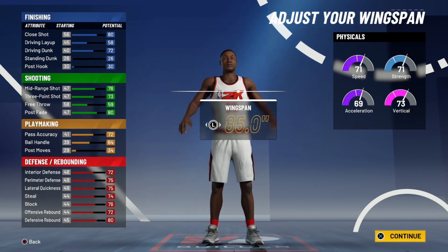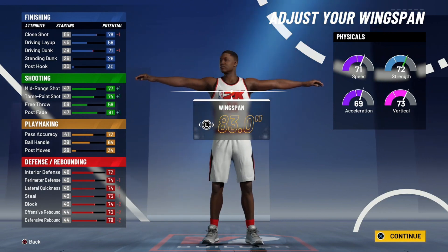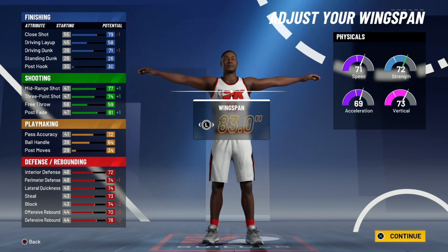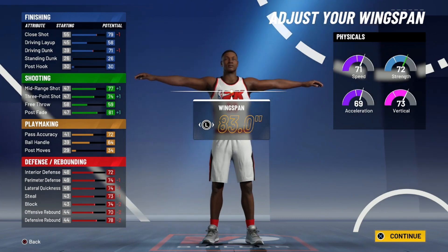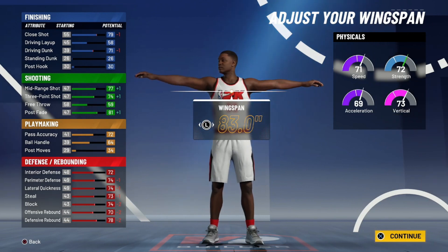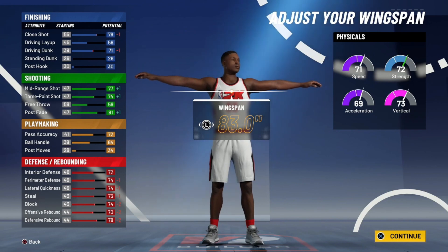Now for the wingspan — this is a defensive build, and usually I don't recommend lowering the wingspan on defensive builds, but in this case it works out just to lower it a little bit. Just put it down two, just like that, to 83 inches. You can see a few of your defense stats go down either one or two, but that's not a big deal — they're all still in the 70s. Your shooting is also in the mid-70s. Mike Wang said on Twitter recently that you need to be in the mid-70s to be able to green shots consistently, so 74 is right in the middle of the 70s — that's a good spot. And obviously if you have shooting boost or if your teammates have floor general or dimer, that's going to boost it up even more. 83 inches is the perfect wingspan. Go ahead and click continue.